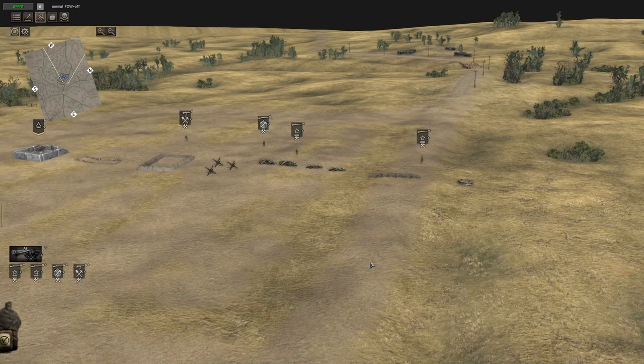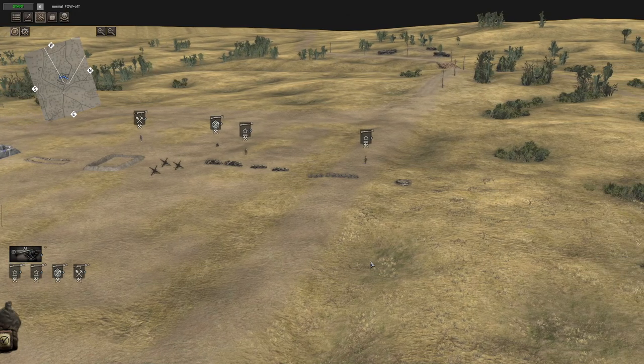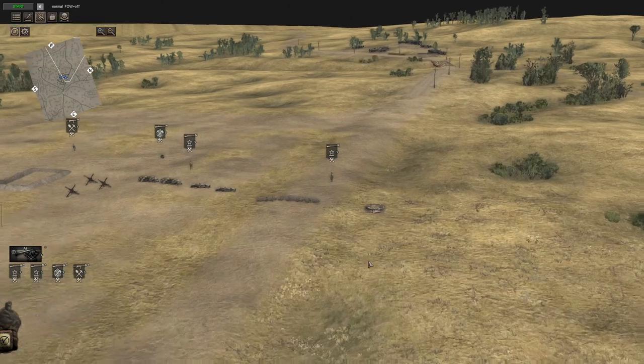Hey everyone, Serge Yellowbean here and we're back with another Colt Arms Gatesville off-front tutorial. This time we're talking fortifications and what can your engineers actually build. This will include the Germans, the Russians, and the Finns with their special toys.